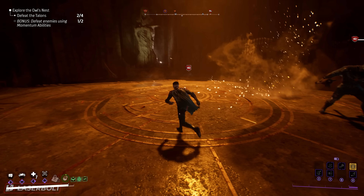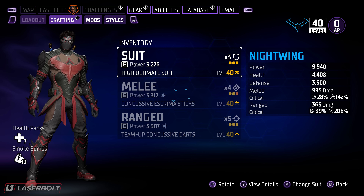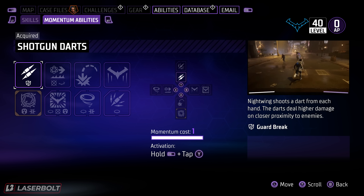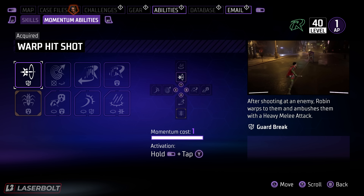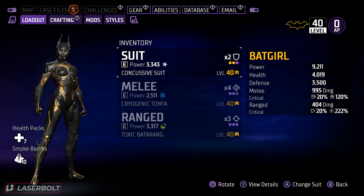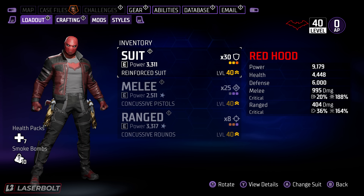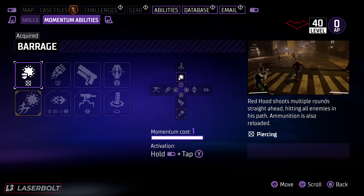I have seen other people that have made lists without their characters being completely maxed out. As you guys can see, this is my Nightwing with full legendary armor, and my abilities are all completely done along with all my momentum abilities. Here is my Robin, completely decked out with legendary armor as well with all momentum abilities unlocked. Here is my Batgirl character — full legendary gear with all abilities fully unlocked. And here is my Red Hood — all legendary gear and all his abilities are fully unlocked as well.